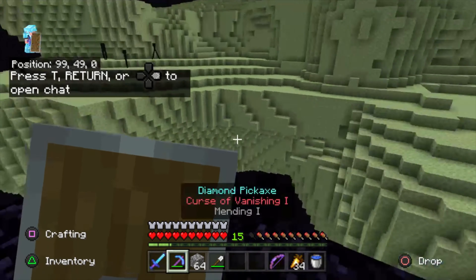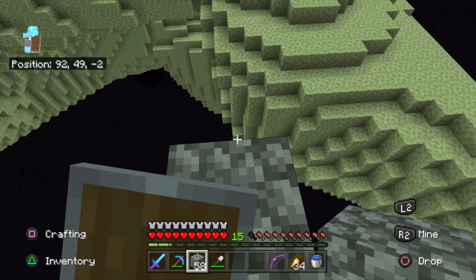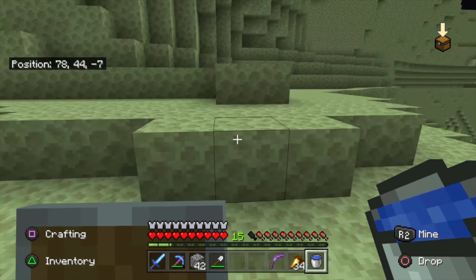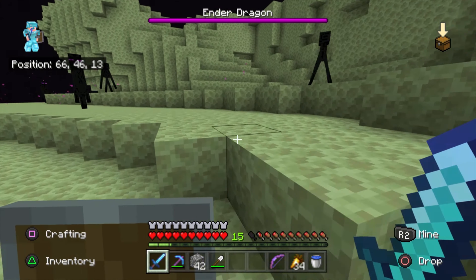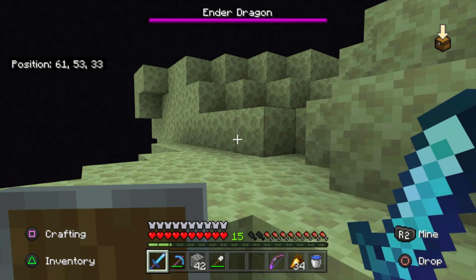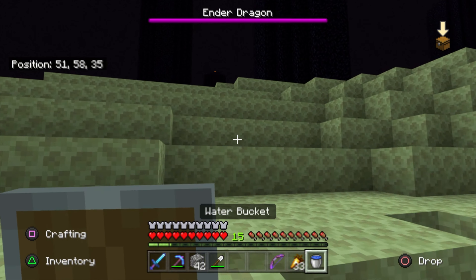We're out on the End island. This is the worst part because I feel like I'm going to get knocked off by the dragon and die. I'm really good at water bucket drops, as you can tell. All right, let's not look at any endermen. I really hate doing this — trying to get up these towers.